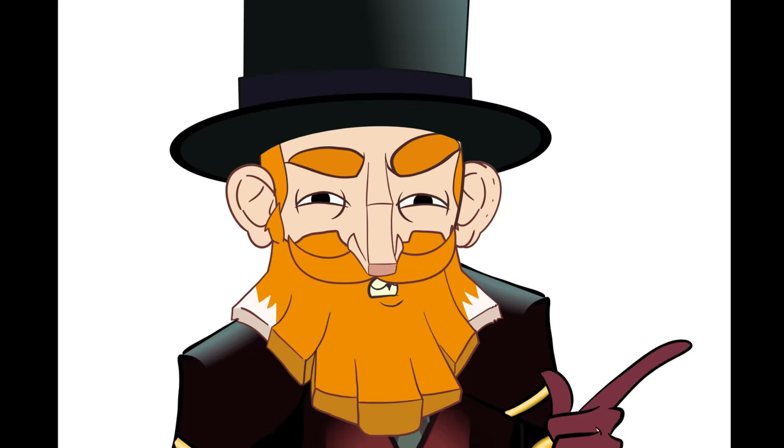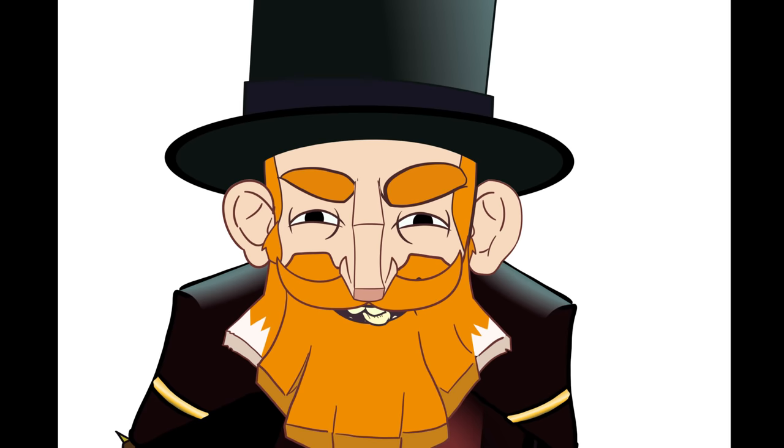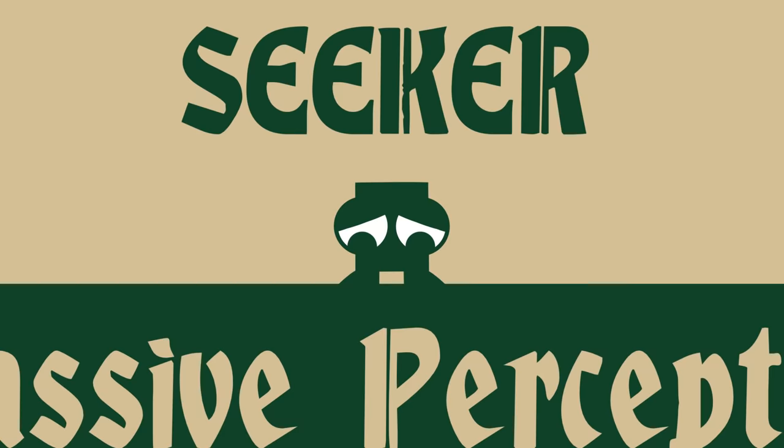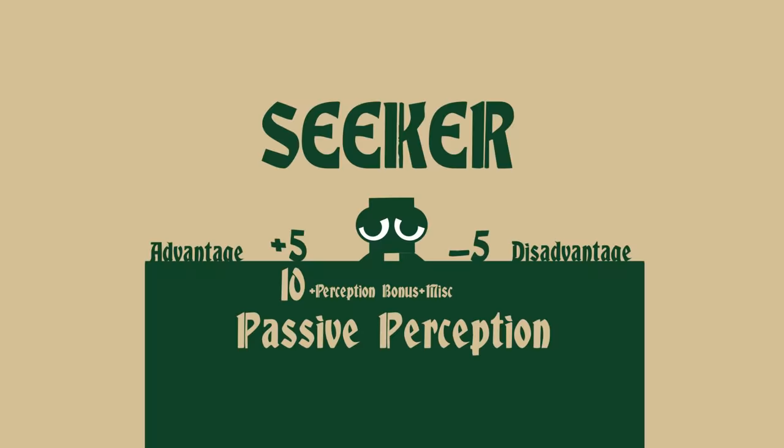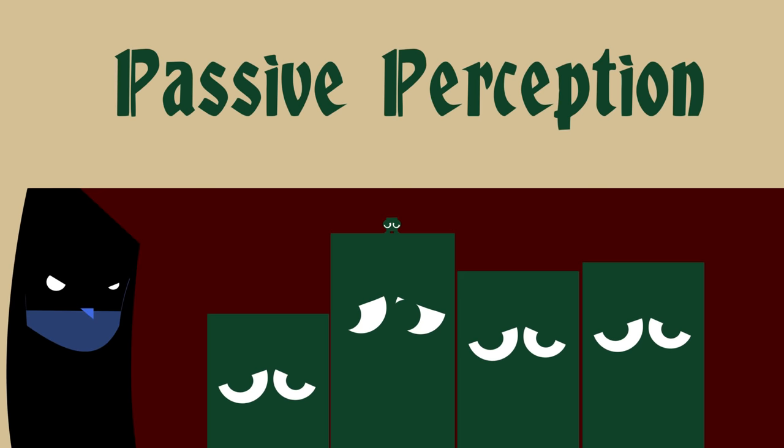Apparently, according to Jefford Crawdaddy, the thing everybody screws up in 5th edition is passive perception. Every creature, or seeker in this case, has a passive perception which equals 10 plus their perception bonus and any other bonuses and penalties. If they have advantage or disadvantage, add or subtract five accordingly. When you roll a stealth check to hide or sneak, you do it against the passive perception of all the seekers that you are sneaking around.